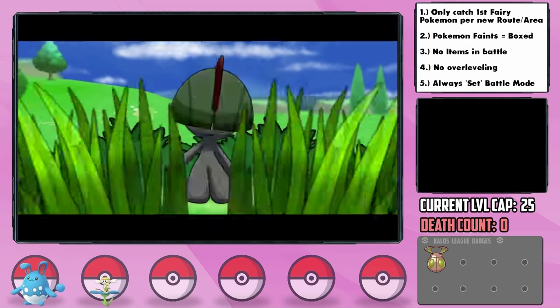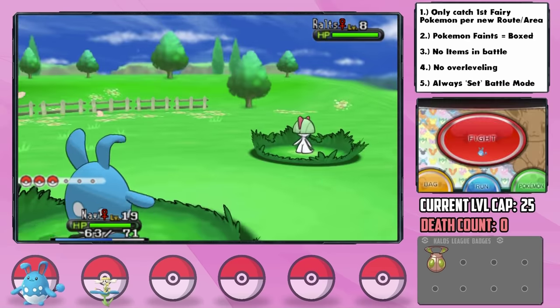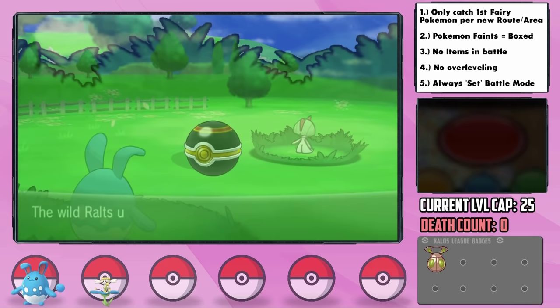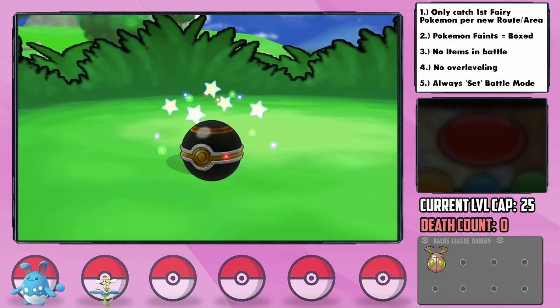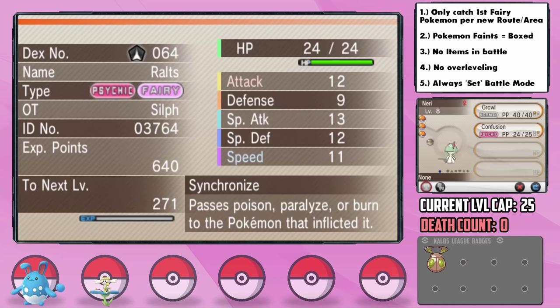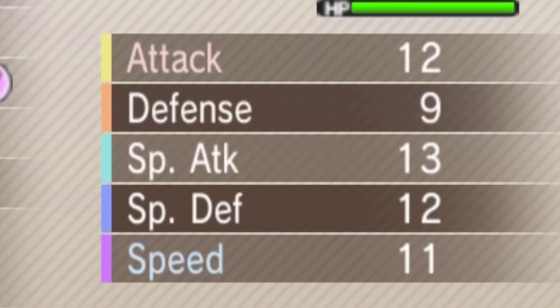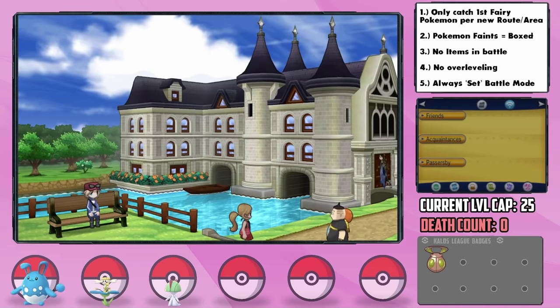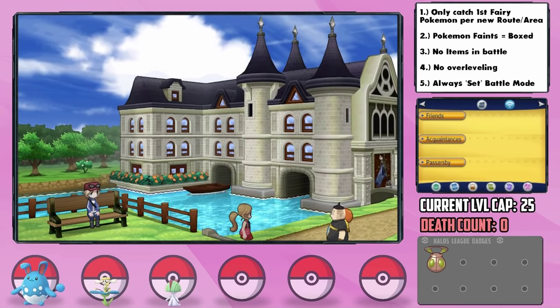A long trip back to Route 4 for our third encounter, the Ralts that we've been waiting for. I tried to catch it in our only Heal Ball, but it didn't work, so I settled for a Luxury Ball. Checking it out... I think we got the worst Ralts of all time. Synchronize ability instead of Trace, and a Brave Nature, plus Attack and minus Speed. Big. Giant. Oof. I'm gonna need to take a seat and process this for a little bit.